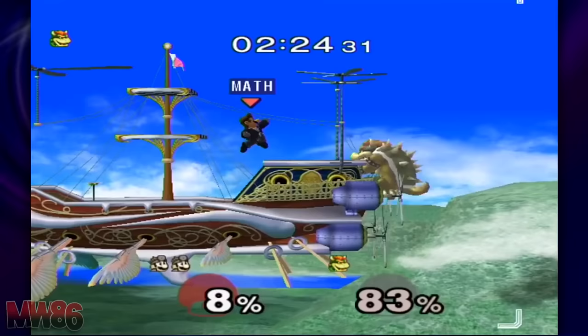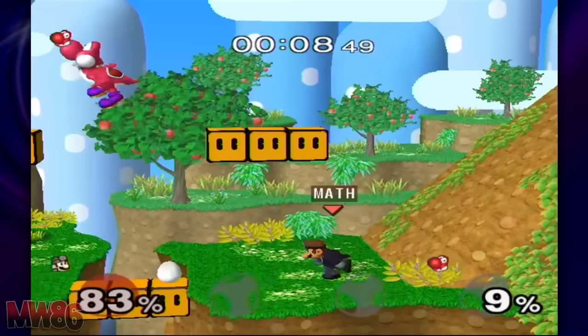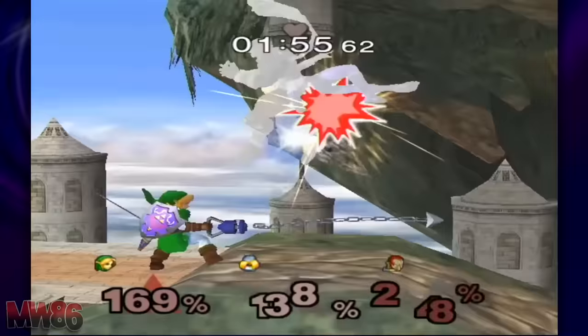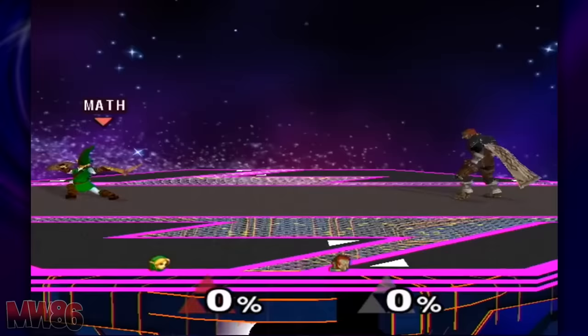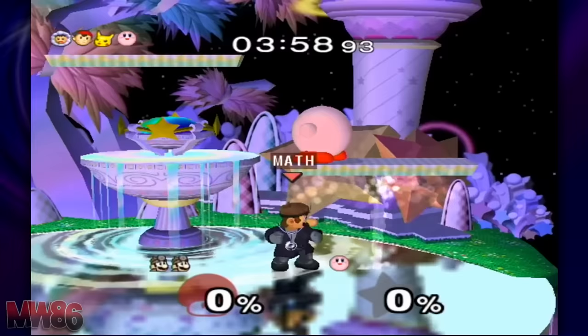Ganondorf requires tackling the event match mode. Sets of events are unlocked as you play: completing 6 out of the first 10 events unlocks events 11 through 15; completing 10 out of 15 unlocks 16 through 20; 16 out of 20 unlocks 21 through 25; and 22 out of 25 unlocks events 26 through 29. Event 29, Triforce Gathering, is Ganondorf's event — defeat Ganondorf without allowing Zelda to be KO'd. Ganondorf will then challenge you on Final Destination and you'll be forced to play as Link. You can also play 600 versus matches to fight him as the character of your choice. Defeat him to unlock Ganondorf.